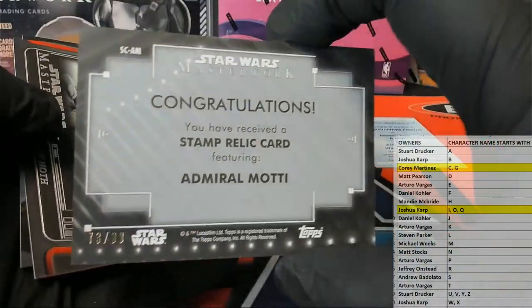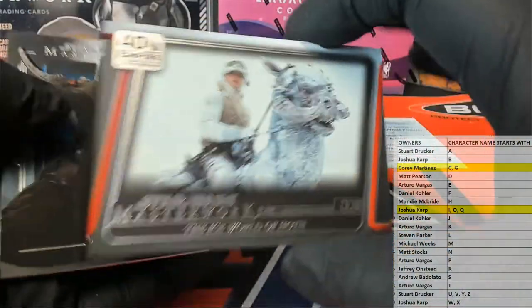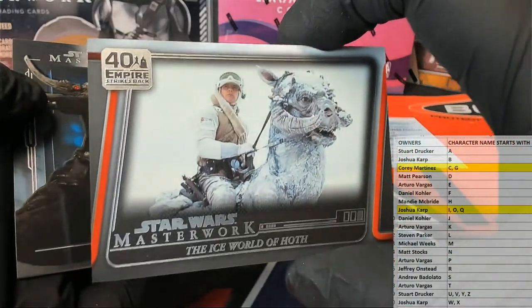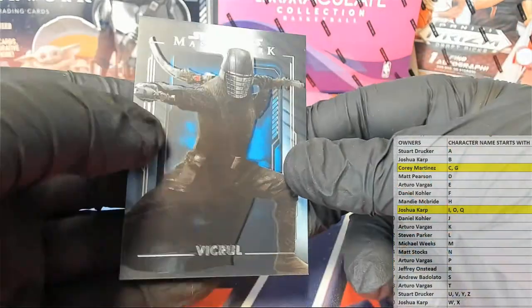73 of 99 - first one I've seen, man. The ice world of Hoth, alright. That'll go to the Luke owner character on the left, which is Stephen P. Vice roll right there, nice one.